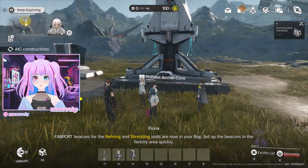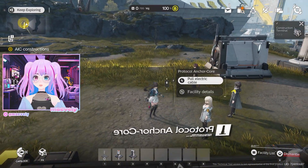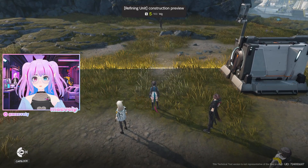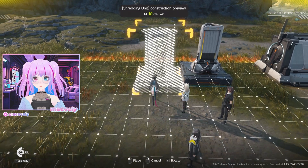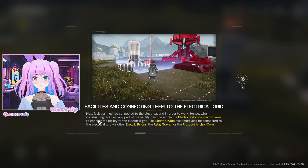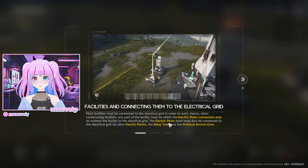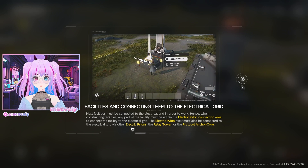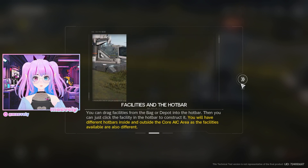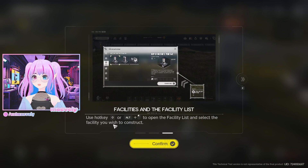The refining and shredding unit beacons are now in the bag. I'll put them over here in the factory area — refining unit there, shredding unit right next to it. Most facilities must be connected to the electrical grid to work. When constructing facilities, any part of the facility must be within the electric pylon connection area. The pylon itself must be connected via other pylons, the relay tower, or the protocol anchor core.